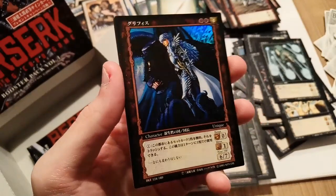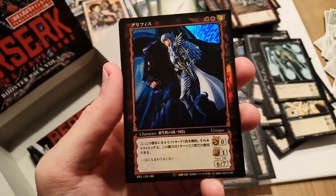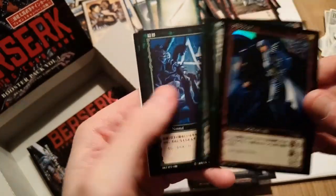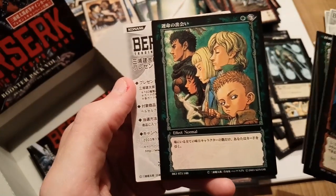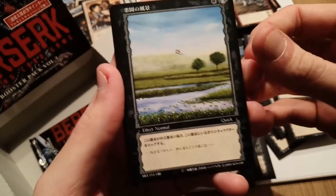A foil Griffith and Zodd, baby! The foils just keep coming. And a really cool uncommon — that's actually the cover art for one of the volumes, the whole squad together. Very nice. Three more packs — I don't want this box to be over.